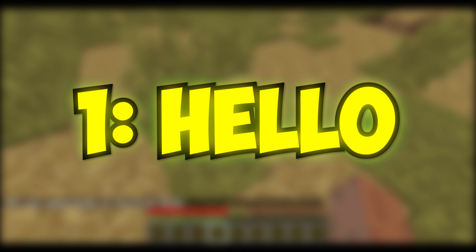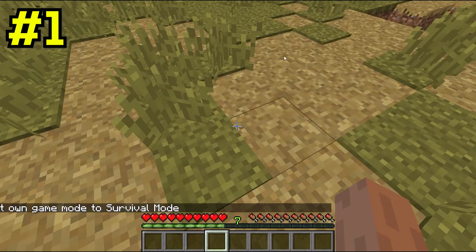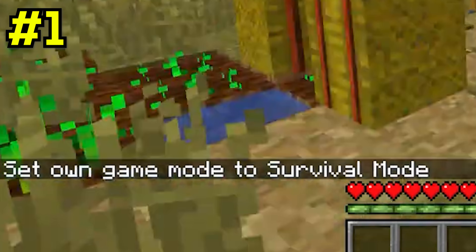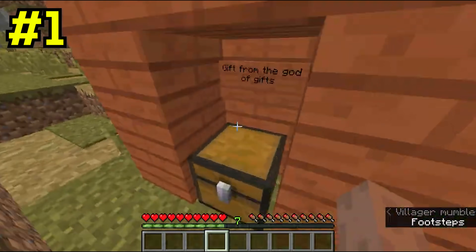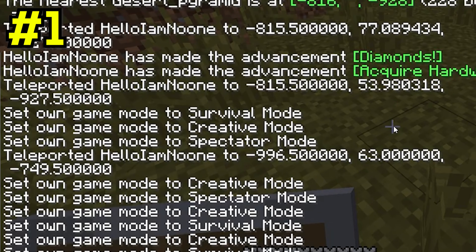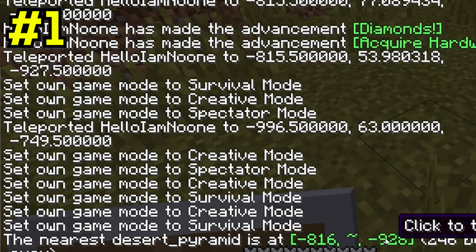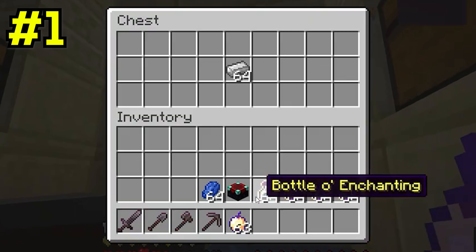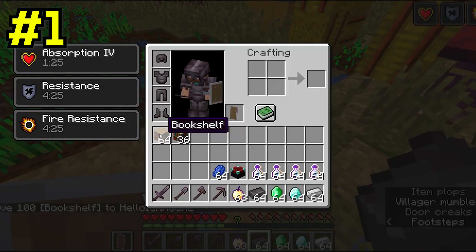Now the next speedrun we're gonna be taking a look at is probably the weirdest of them all. This speedrunner doesn't try to hide anything that he does. The run begins and we're already off to a bad start — in the bottom left corner, you can clearly see a message saying that he set his game mode to survival, implying that before he started recording, he was indeed in creative. And just look at the chat — he's not trying to hide anything at all. He makes it to a desert temple and somehow already has insane gear in his inventory, and he even has three potion effects on. Like bro, the speedrun just started.